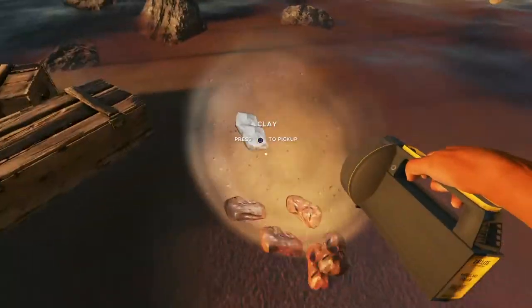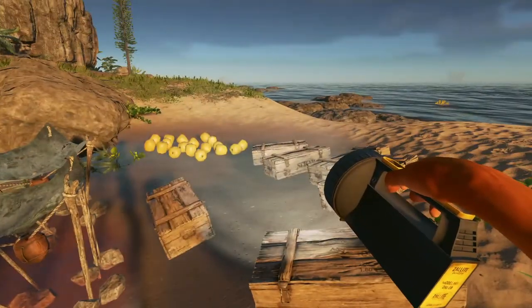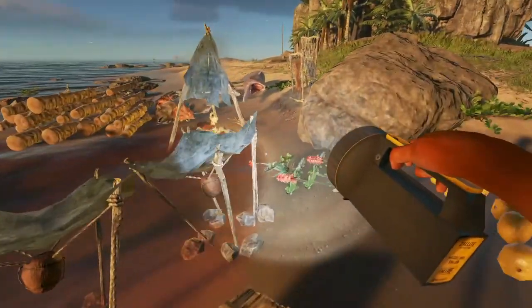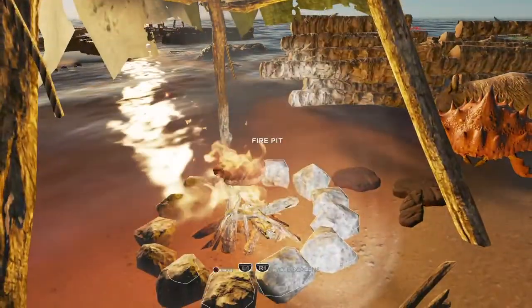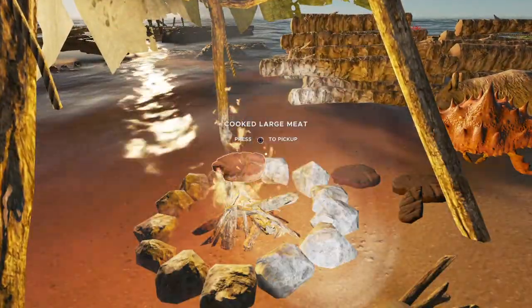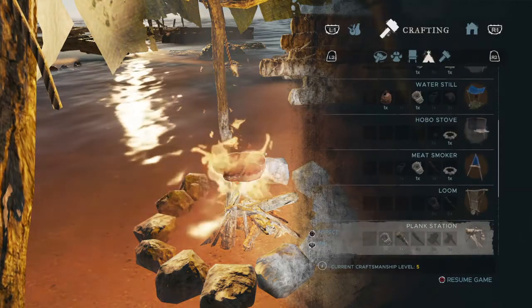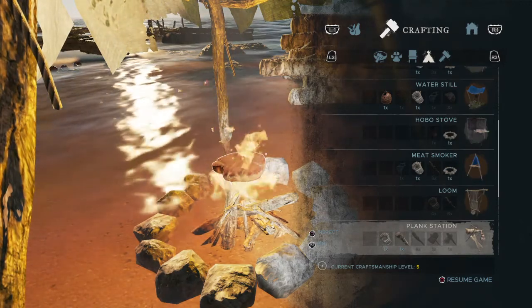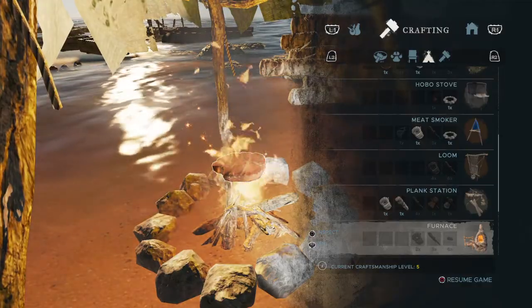I've dropped off a couple of stones and we have five pieces of clay, which is not going to be enough, but if we get one more clay node, that should be enough for the furnace. The furnace is actually going to need lashing. I need two lashing, three sticks, six clay — I'll put that up there to remind myself. I also want to make the plank station, but that'll be for later.